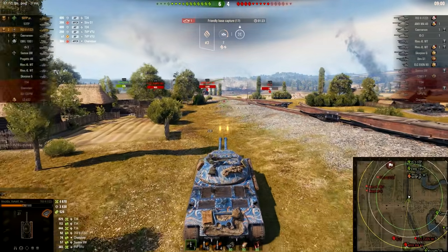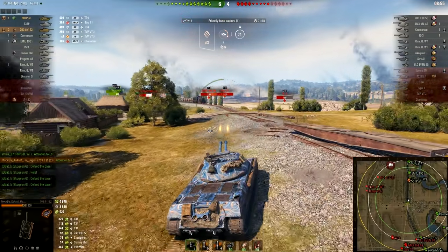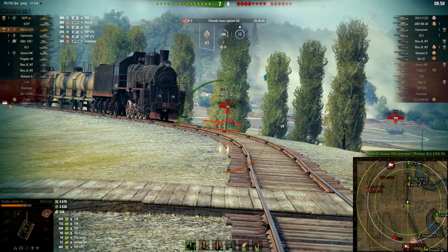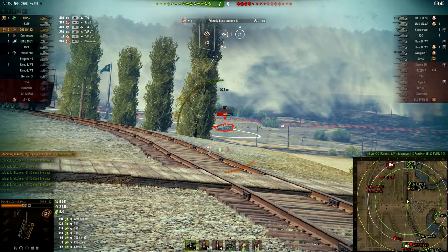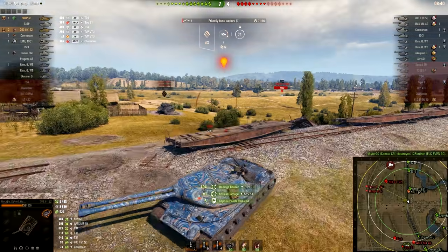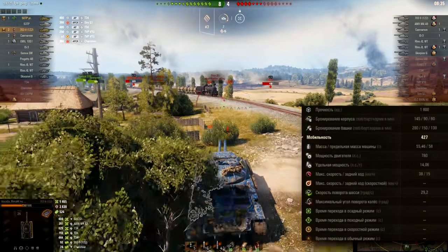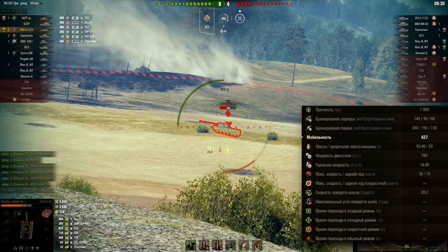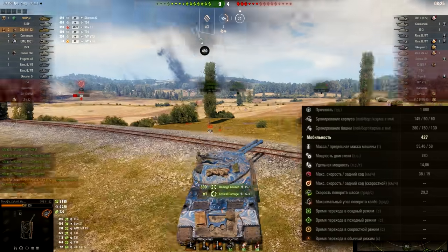The stock DPM is not much bigger than at Tier 8, but of course if you fire single shots of 390 alpha damage followed by a double-barrel shot, you can take out targets a lot faster and more effectively in some situations. Survivability: 1,800 hit points, frontal armor 145, 90 on the sides and 60 in the rear of the hull, turret 280 in the front, 150 on the sides, and 130 in the rear.